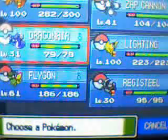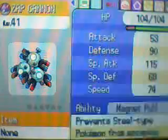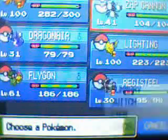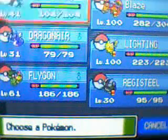So today in this how-to video, I'm going to teach you how to make a Magnezone. For those who want to know how to make a Magnezone in Platinum, what you're going to need is a Magneton. And where you need to be is an area known as Mount Coronet — it's the only place where you can evolve a Magneton into a Magnezone.